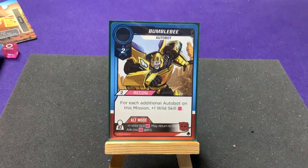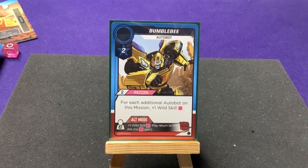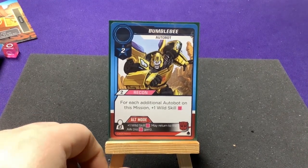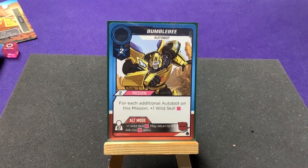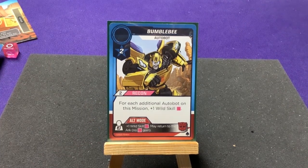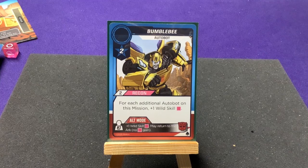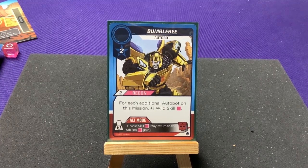Now let's hop into the Transformers themselves. Here is Bumblebee, who starts in the Arc and kind of works like the Vamp of the Autobots. In Bot Mode he gives plus two recon, and for each additional Autobot on the mission, plus one wild skill. In Alt Mode he can haul up to three people, has plus one wild skill for energon, and may return to the Arc with no energon gain — so if you use him in Alt Mode he'll always go back and you can keep using him.